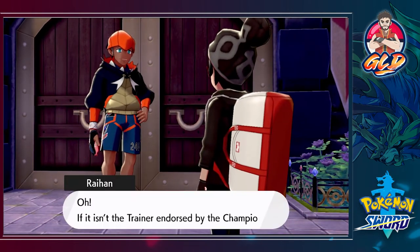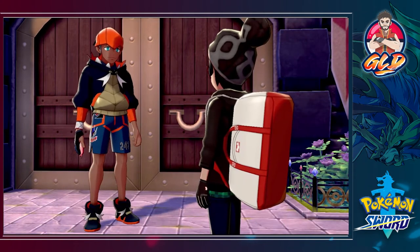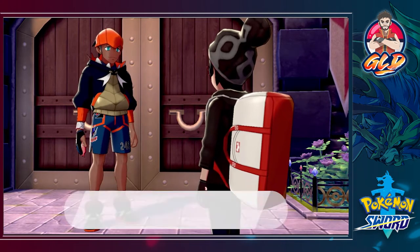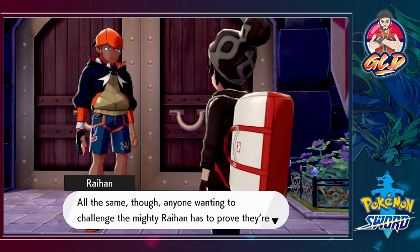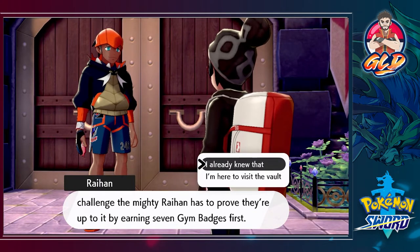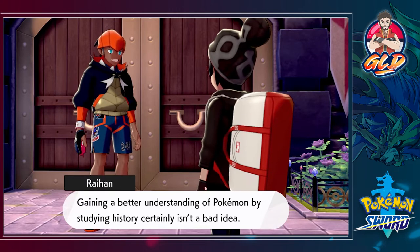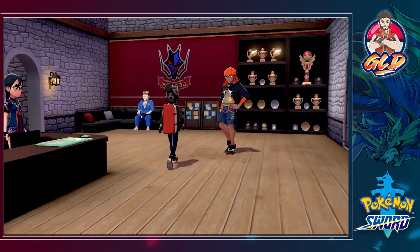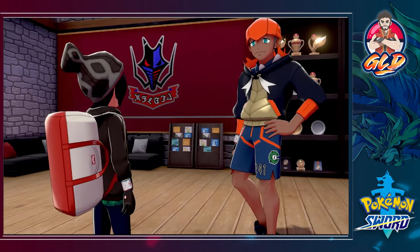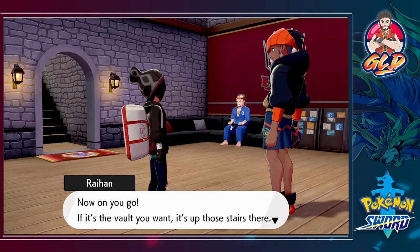Here is Ryan, the gym leader of this area. He says: 'If it isn't the trainer endorsed by the champion — what was your name again? Ah right, Draven. If Leon himself recognized your potential, I guess you'll grow into quite the trainer. Anyone wanting to challenge the mighty Ryan has to prove they're up to it by earning seven badges first.' Ryan gives us his league card and says if it's the vault I want, it's up the stairs.